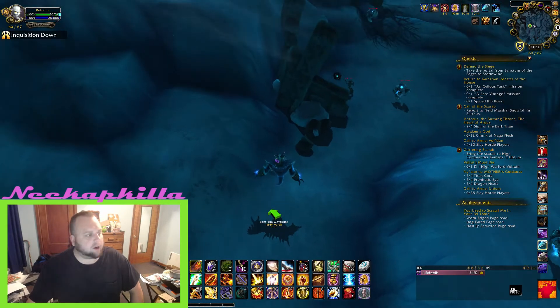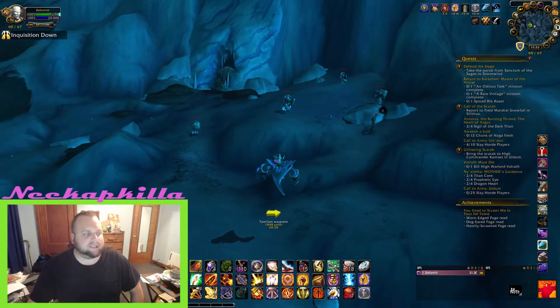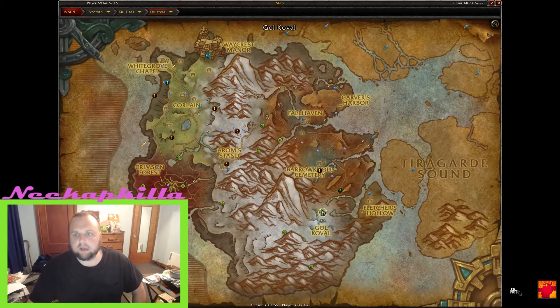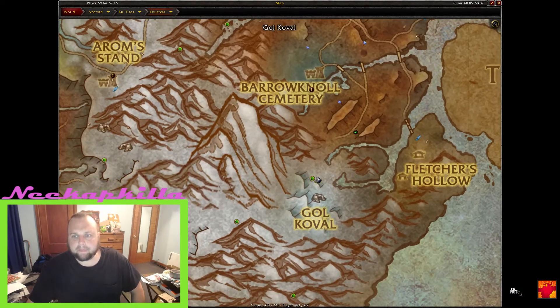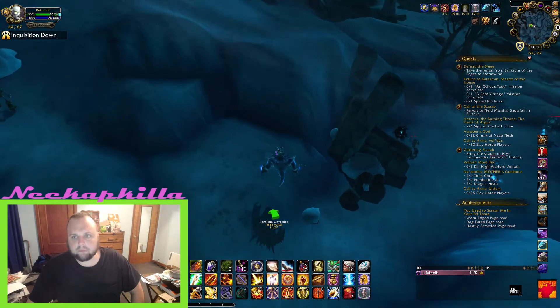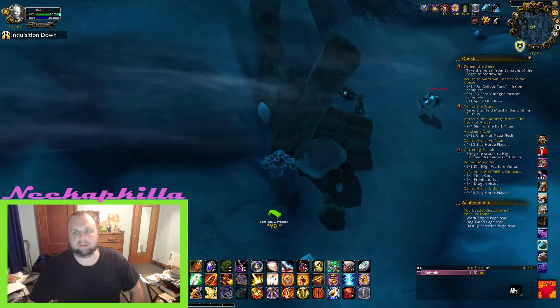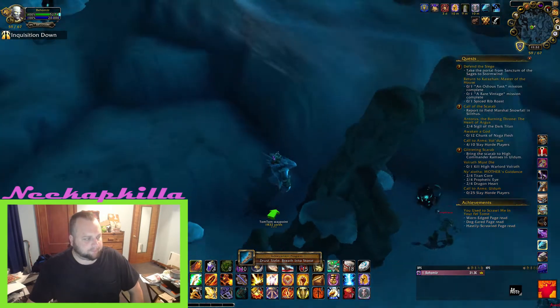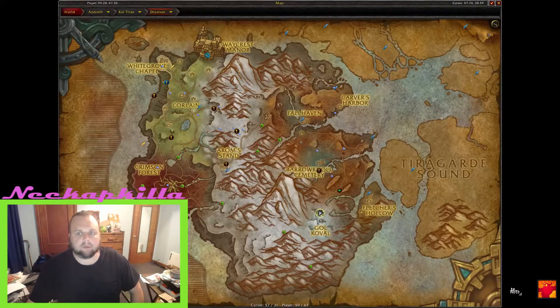Our second one is at 59, 67, just next to some ruined walls at Golkaval — here it is zoomed in on the map, a little bit north of the G and the O. It's just near the walls. Most of them are by some ruined walls; they're just these old tablets that are left around.